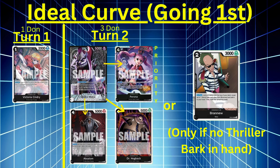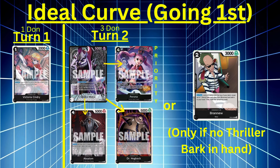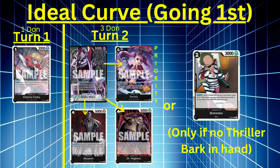Turn two, three Don — you want to use Gecko's ability. If you have a Thriller Bark in hand, attach one Don, rest two in your cost area, then swing at the opponent. Before that swing goes through, send a Thriller Bark from your hand to your trash, play it out from trash to your board, use their effect. Let's say it's Perona — give her priority so you can start reducing your opponent's hand size. They discard a card, then face a 6k swing. If you don't have Thriller Bark, play Brand New and then swing with Moria.